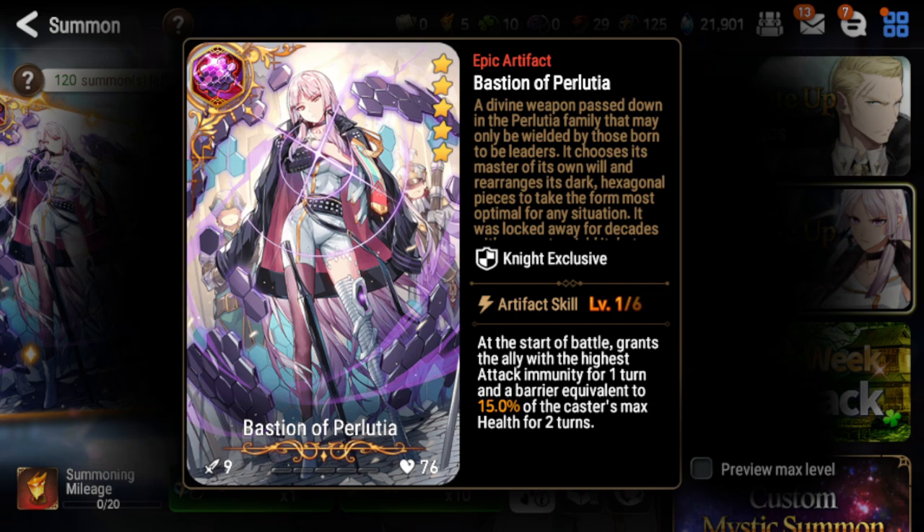For the artifact, Bastion of Perlutia — at the start of battle, you'll grant the ally with the highest attack immunity for one turn and a barrier. Honestly, I don't think this is really worth it. Knight artifacts are way too good, and this is kind of just going to be used for one turn. You're only going to really see this on defense teams where you can surprise people, but for the most part I think this artifact is not worth pulling.